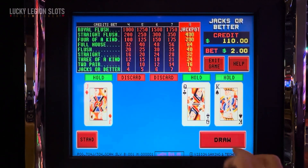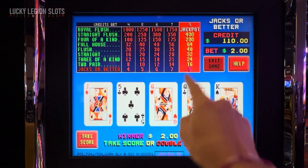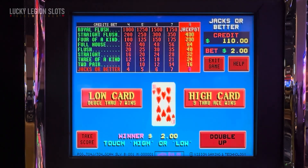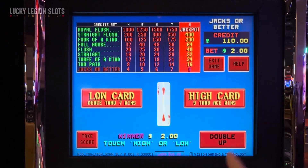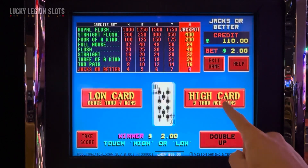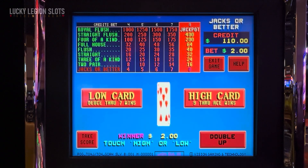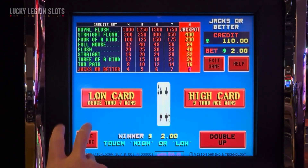There we go, the E and the A. Okay, we got one pair. We said we're going to do a double up. So what's a double up? We double up by either getting a low card — deuce through seven — or a high card — nine through ace. So wherever this lands, this is just a guess. We'll start from left, low card.